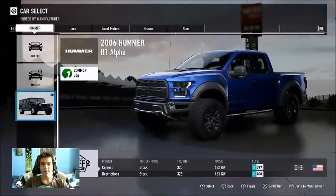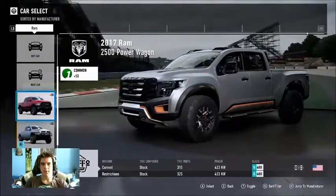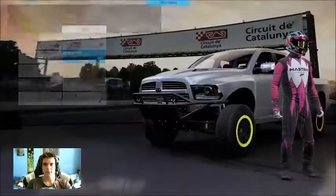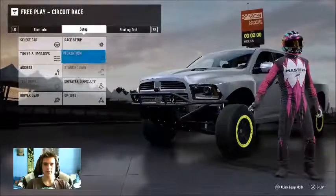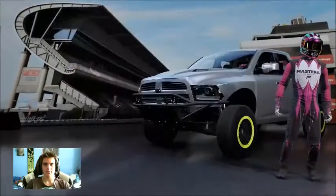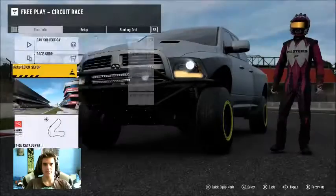They're all D class, aren't they? That's alright — take this one. Check everything: race at Catalonia, modern off-roaders. Catalonia, modern off-roaders, one lap, no driver tires — cool, that's all good. Sometimes it pays to just double-check and make sure you have the correct settings. Start race.